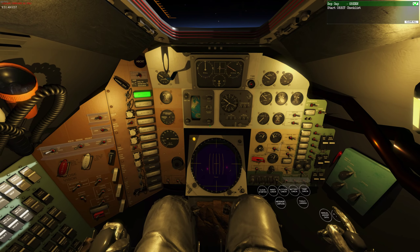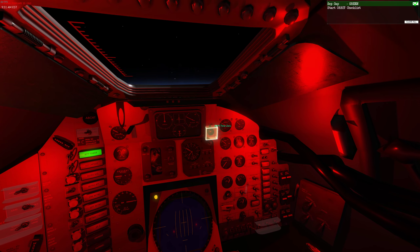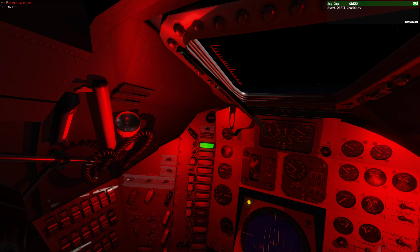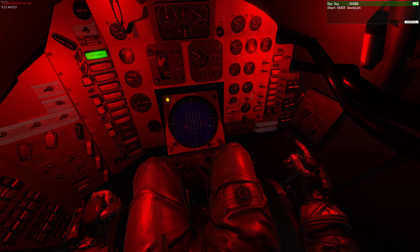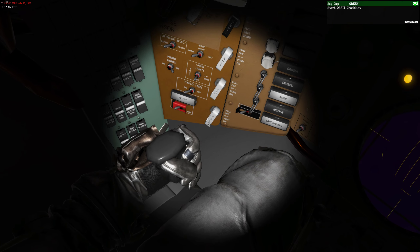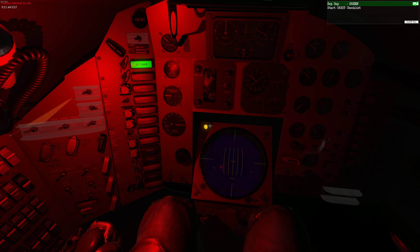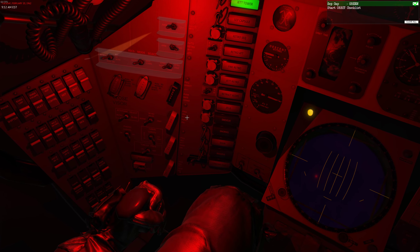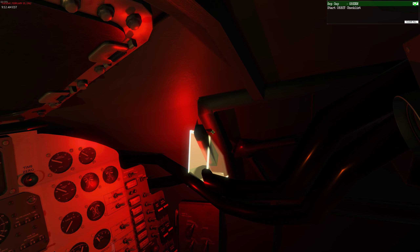Let me show you something cool while we wait - there's really nothing I can do right now. I'll show you nighttime mode: turn on the red lights, close the shutters - that's how I sleep in here. We could even turn the lights off entirely, but I don't want to do that while ascending. Here's the cabin lights button - it goes dark except for a little light. But I do have a flashlight. That's the left-hand light; I can turn it on separately. Now we'll switch back to normal lights and turn the filters off, then open the shutters.